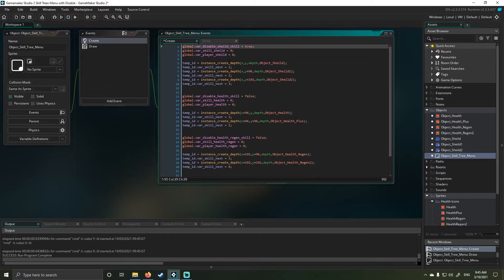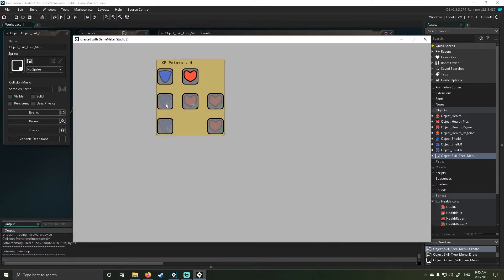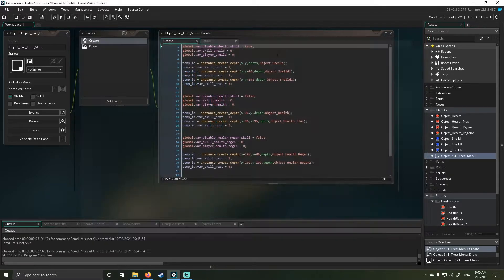This is the shield skill tree, and if I run that now with that flag set to true, you'll see I can't modify that skill tree at all. I can still go through and modify the other trees, but not the shield tree because it's now set to true — meaning it's disabled, it will no longer allow me to modify that. I'll show you how I achieve that because it has to be done on a button-by-button level. I'll return that to false for now.